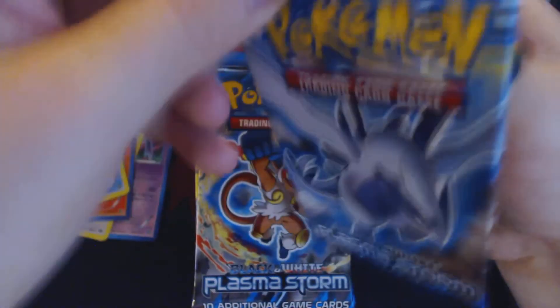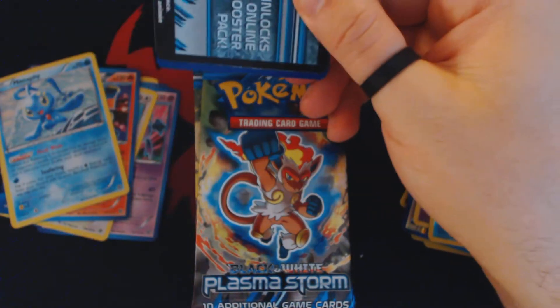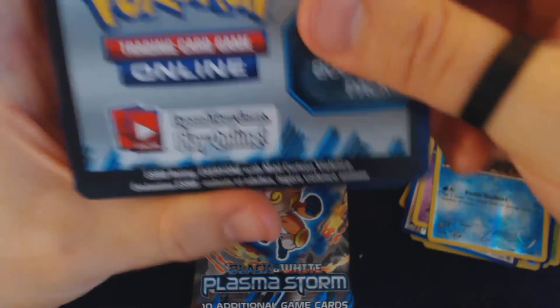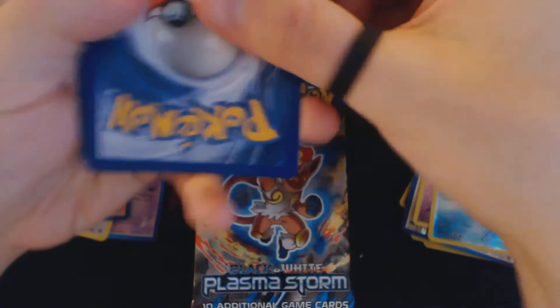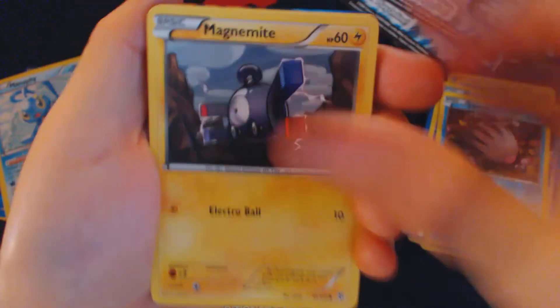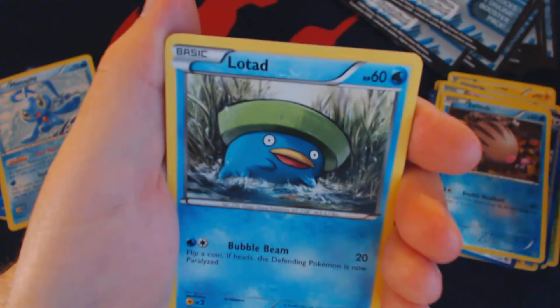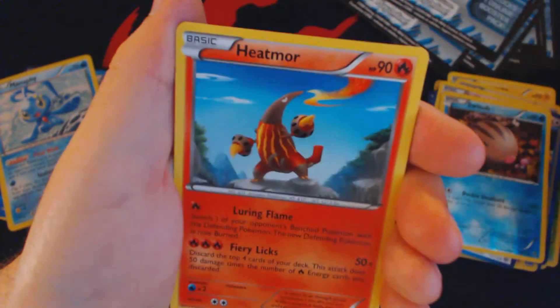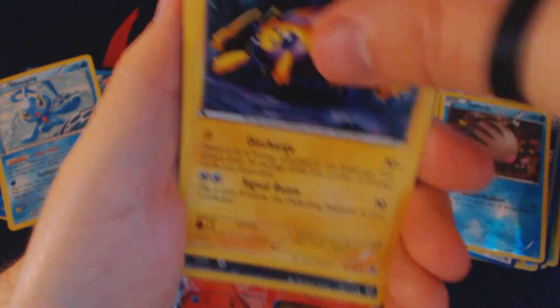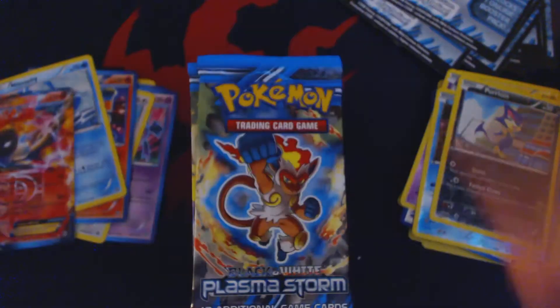In the Theme Deck Challenge, every player will get a Theme Deck — either randomly or of their choice — and two Booster Packs to build a 60-card deck. Then at the end of the tournament, each player will get an additional two Booster Packs. Pack twenty-two: Magnemite, Cherubi, Clink, Reelu, Lotad, Colrus, Heatmoor, Galvantula, Reverse Holo Purloin, and Moltres EX.